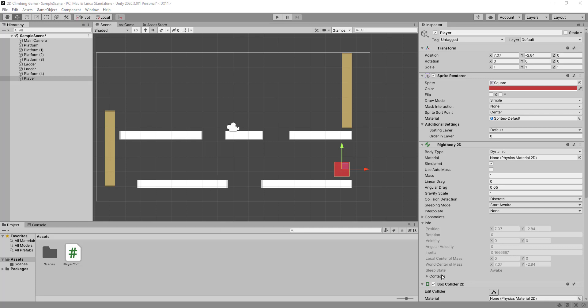The character is now moving — when we press play we can jump across the different platforms. If we fall off we just keep falling, so we need to address that.